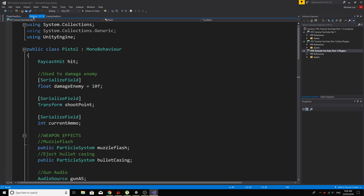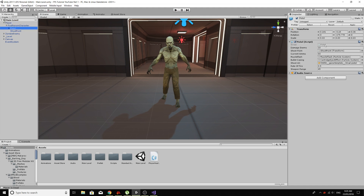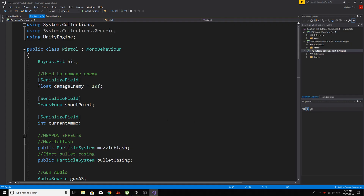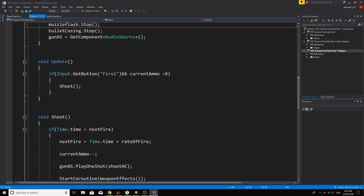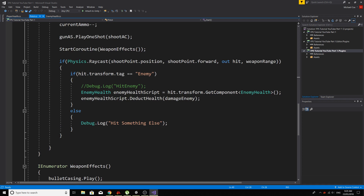So if you open up your pistol script, which will be on your player's first person character and on the pistol — if you double click on your pistol script, you'll open it up, and down here somewhere, yeah here, we have this shoot function. And basically we're shooting a raycast within a certain range that we define, and it hits the game object with a tag enemy, and then we basically get hold of the enemy's health script and we take away the damage.